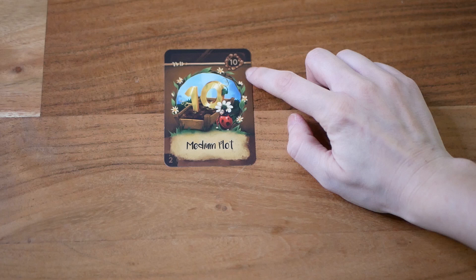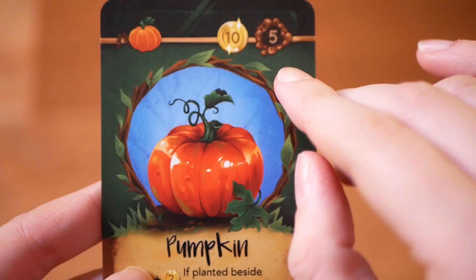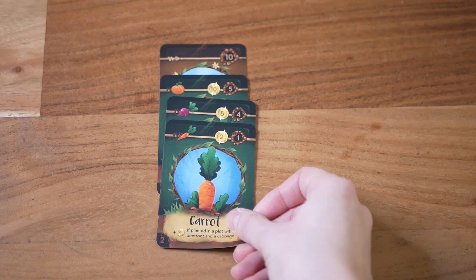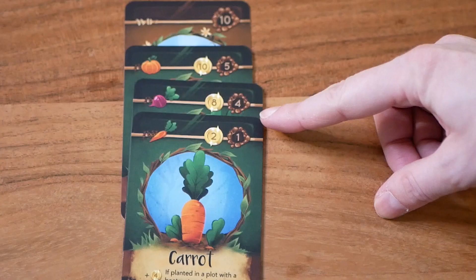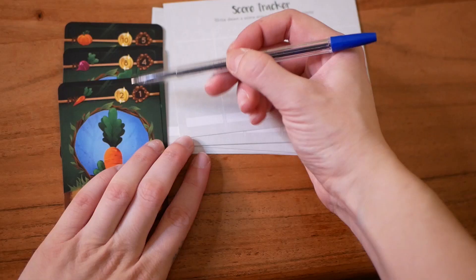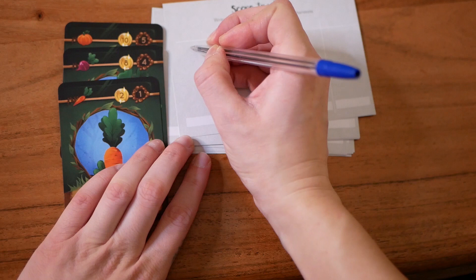Players take turns in player order and each player has their own field to take care of. The plots indicate how much space there is to plant vegetables, and each vegetable also displays how much space they need. A plot is full when the combined vegetable space numbers equal the plot number. You cannot exceed the plot space, and you cannot plant anything else until you harvest, at which point all cards in that plot are scored and cleared — you only keep the plot.